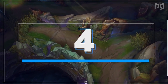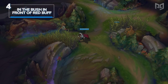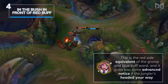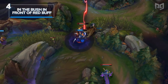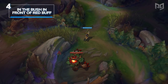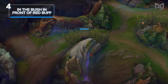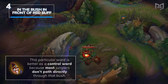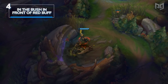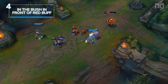Ward number four is placed in the bush that curves around in front of red buff — not the one attached to the red buff wall, but the one at the angle between red buff and krugs. This is the red side equivalent of the gromp and blue buff ward, giving you advanced notice if the jungler's headed your way. Place it on the very edge of the bush so you can see the red buff's health bar and maybe even go for a steal. This ward is better as a control ward because most junglers don't actually path directly through this bush, so you won't have to replace it every few minutes.